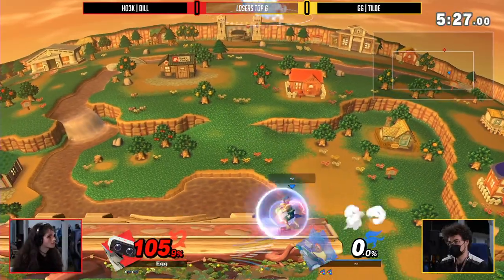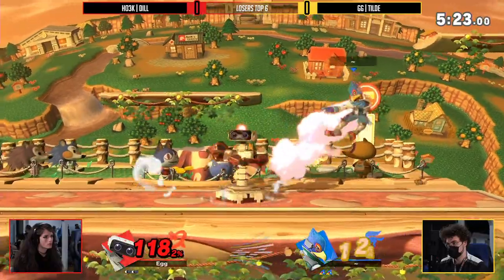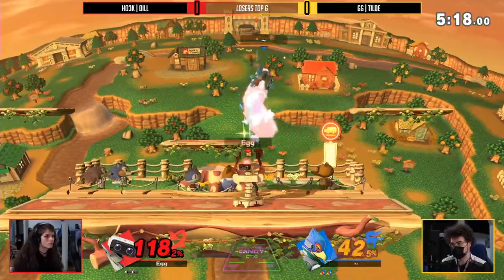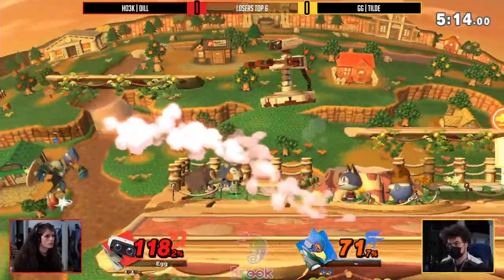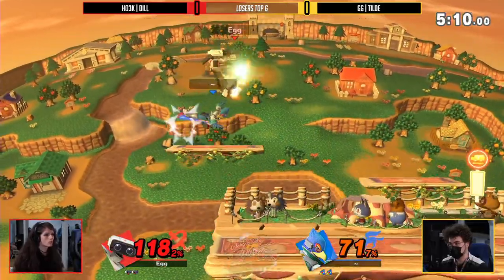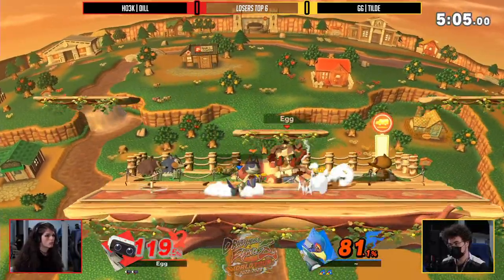Tilde is absolutely showing out. Gyro in hand now — Falco with gyro in hand is a thing of nightmares, you've got to be careful here. Rob backing up, going to call on the platform. Dill cracking up that damage. The side smash just barely missing it, Tilde. That pressure comes coast to coast, my friend. Coast to coast — we're on the other side of town and city. We went to the town, now we're in the city.